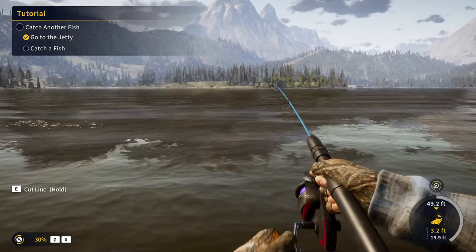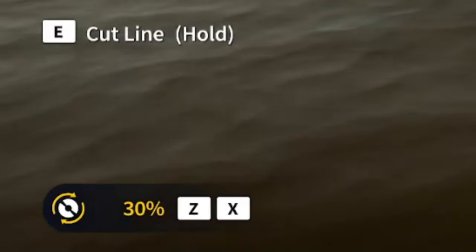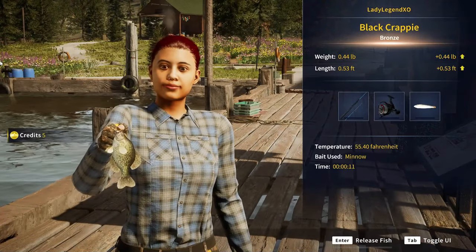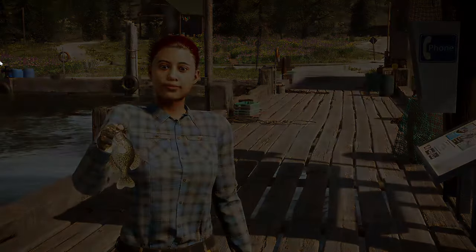I've got a bite. Start reeling in. You want to look in the bottom right-hand corner — you're okay in the gray. Right down here in the bottom left where it says 30%, that is your drag. We got a black crappie, a bronze, and that's going to give us 116 points. We are going to release it.